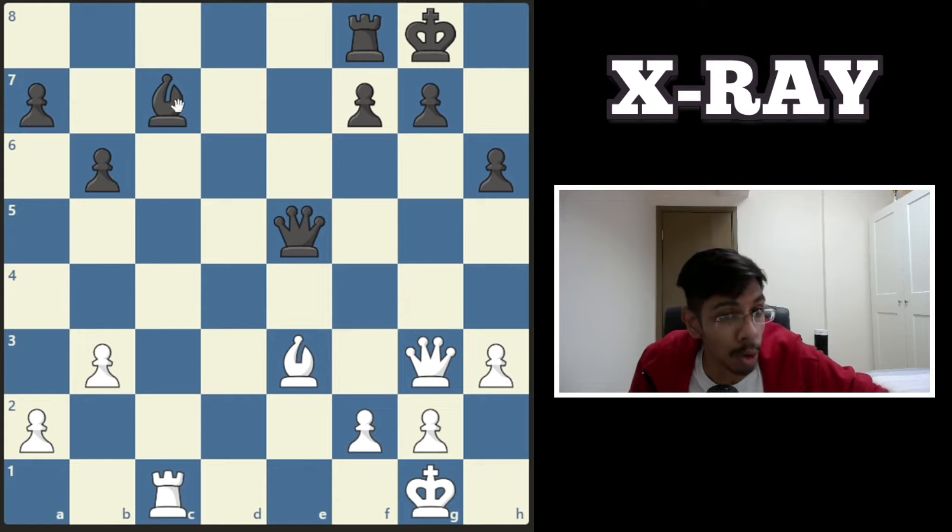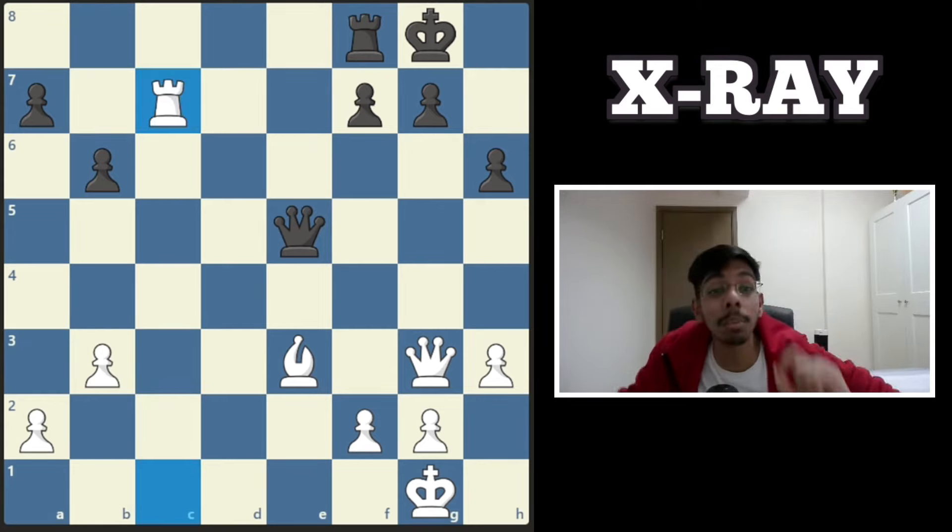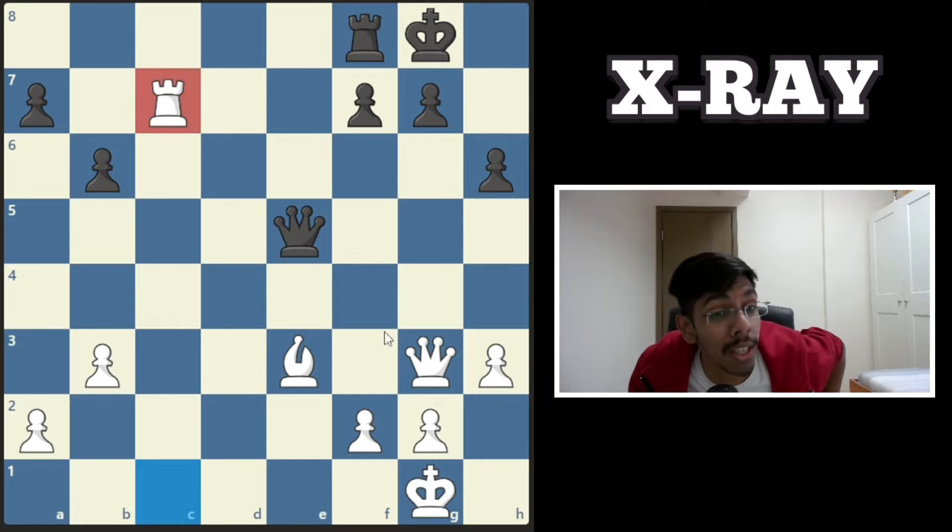Next one, white to play. You want to take the bishop but the queen protects it. In fact, you can take the bishop because your rook is protected through the queen via the x-ray.